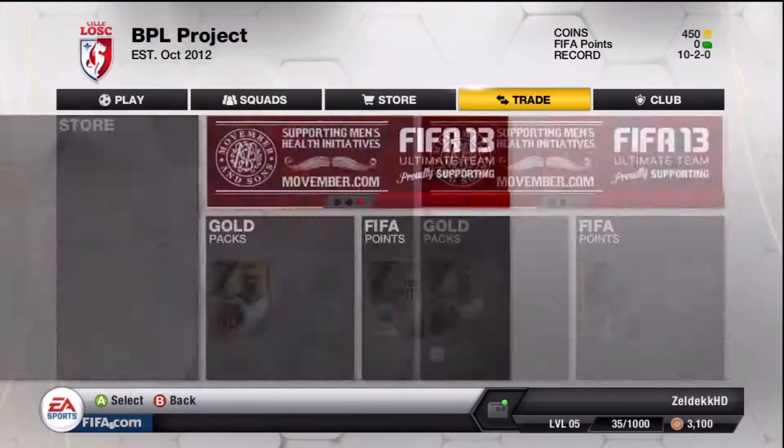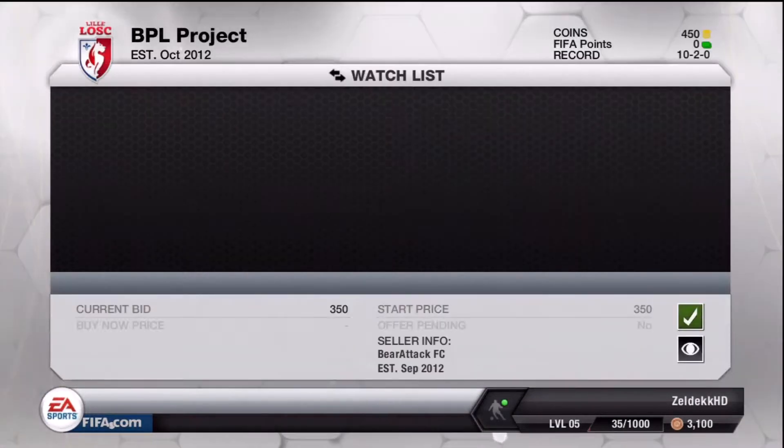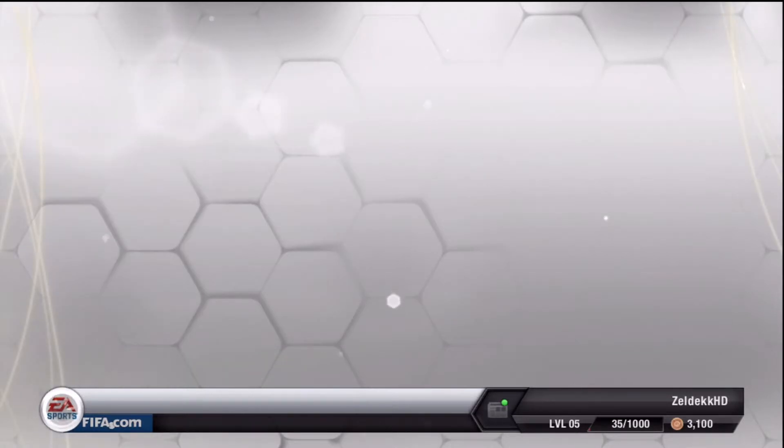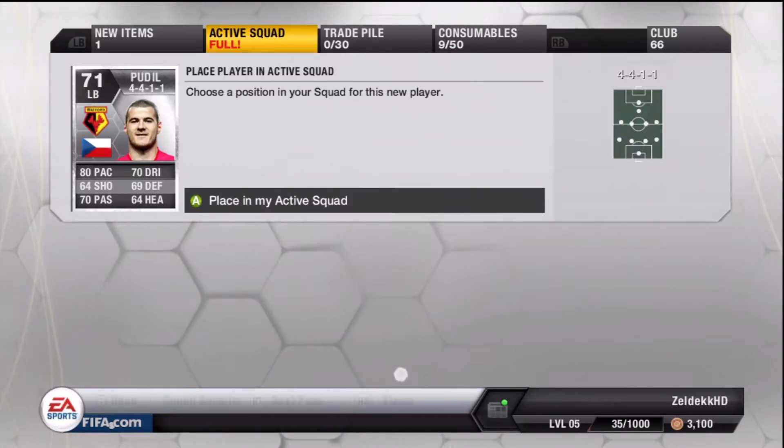Hello guys, welcome to episode 9 of the Premiership Project, I believe. We start off the episode by winning a bid on Pudil, the left back for Watford.